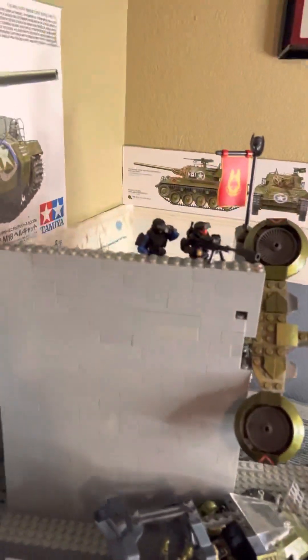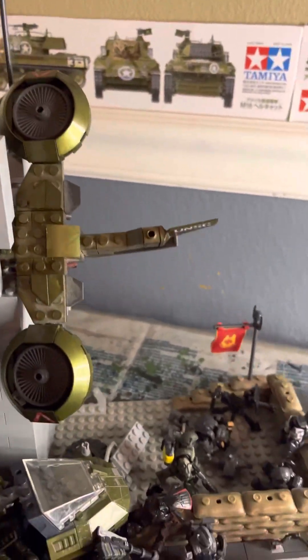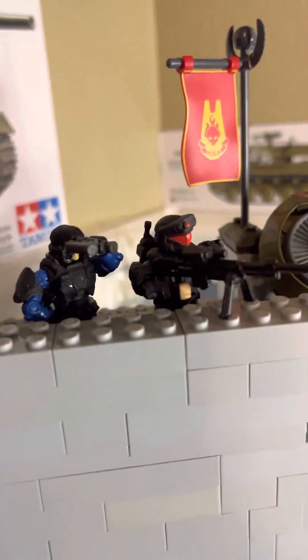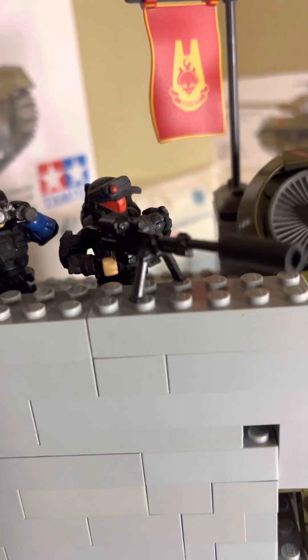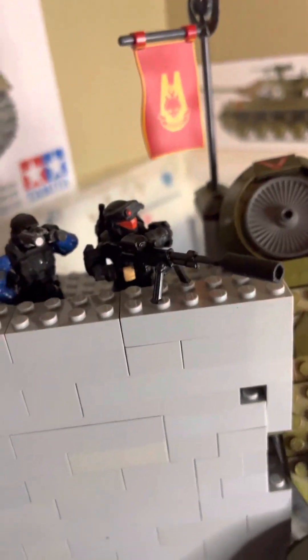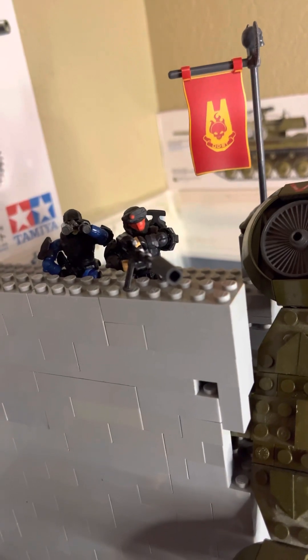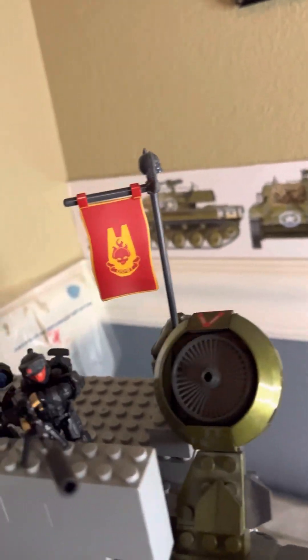We'll start over here on this side. This is supposed to be a little city building that a Hornet crashed into, and on top of the building there are an ANI operative sniper with an ANI operative watching out over him. This is a custom sniper and the figure is custom — the head is actually a custom 3D printed from LS3D Customs. He makes very amazing custom pieces for your figures and I absolutely love his pieces. I put an ODST flag up here because there are a lot of ODSTs in this mock.